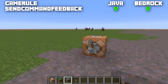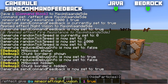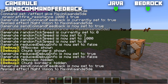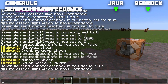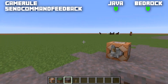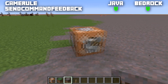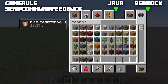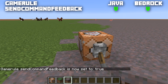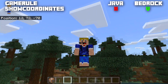The game rule sendCommandFeedback is available for both Java and Bedrock, normally set to true. When you give yourself an effect, for example night vision, it displays 'Applied Night Vision to [player]' in chat and in the command output box. When set to false, running the same command still applies the effect but nothing is shown — no chat message and no command output. Set it back to true and the feedback message returns.